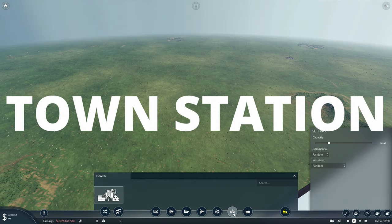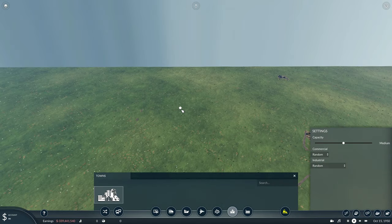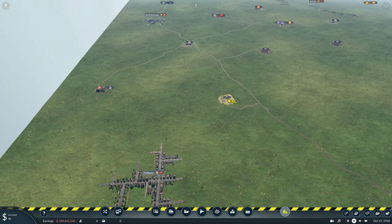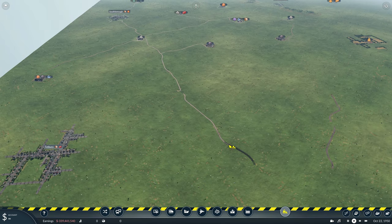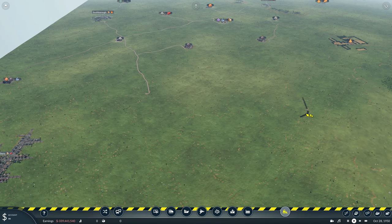Welcome back to Transport Fever. Today I'm just going to do a small one-off build. It's going to be just a little town with a station in it, then we're going to put some roads into the town. I'm going to build a motorway across the top. I've got a new mod that I'm trying out for doing that — I'll show you that when I get to it.